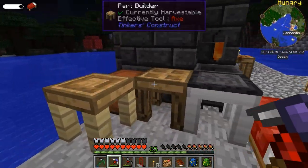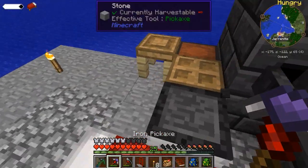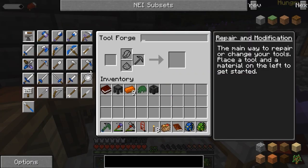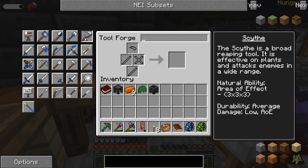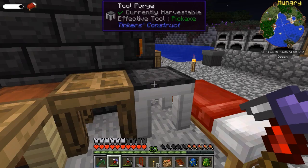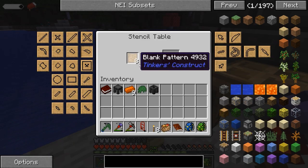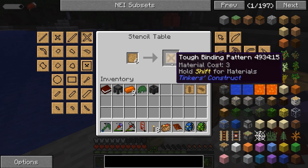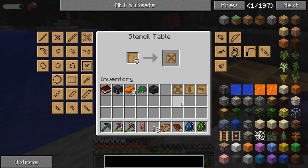In the meantime, let's get ourselves some more stencils ready. I want to make a nice new weapon — something I haven't made before as an actual weapon. I want to make myself a scythe. For this we're going to need two tough tool rods, a tough binding, and a scythe head. So there's our scythe head pattern, one tough rod pattern, and one tough binding.